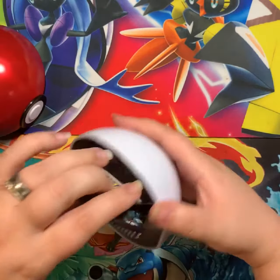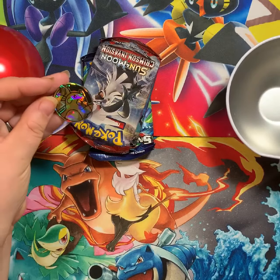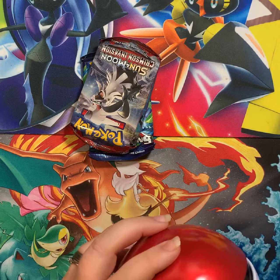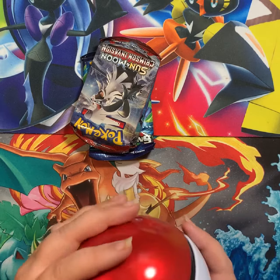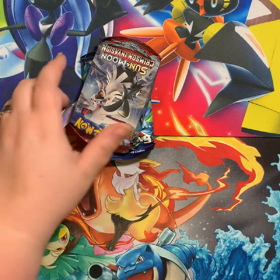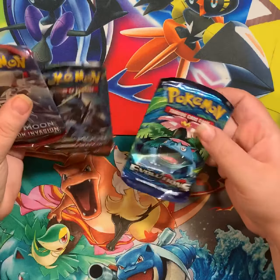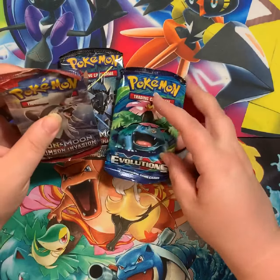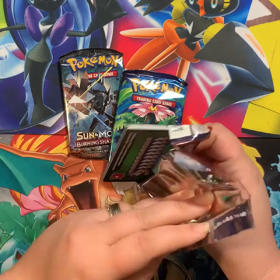Alright, we got our three packs and our coin - oh, Raichu coin, sweet! We'll just get that over there and put this back closed. These things do not like to close for me. Alright, so we got Crimson Invasion, Burning Shadows, and Evolutions. These poor packs - you'd really think they would find a better way to package them.